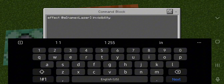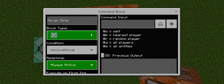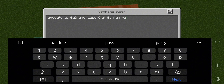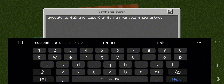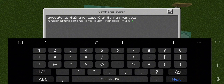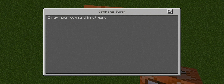Move to our next command — chain unconditional and always active. Type effect at e, name equals laser, which is the armor stand used as the medium for the laser. We have to use invisibility so you can't see it, because without invisibility you'd literally see a line of armor stands being thrown from you. Then execute as at e name equals laser, run the particles — we use redstone dust particles. Put the position coordinates and use 1.8 for the second coordinate. You can adjust it — 1.7 or 1.5 is up to you.